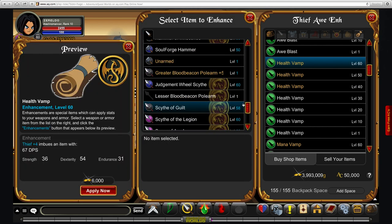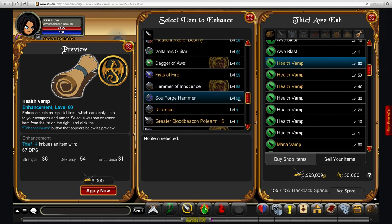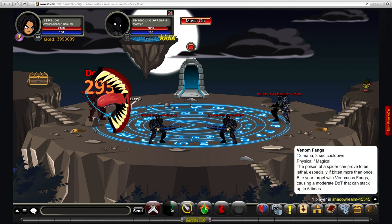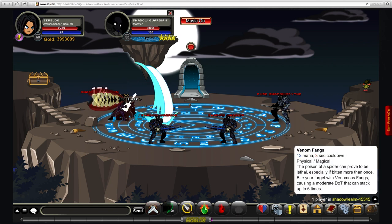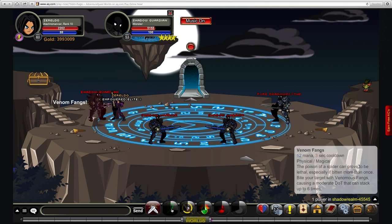For this video, I'm going to go with health vamp, using a stable damage range to give you the average damage. Just a reminder: this is after the rank 4 and 10 passives are in place, so you'll be a little weaker when you initially get this class. The first move is basically your go-to for stacking damage — it's called Venom Fangs, and it applies a small damage over time that stacks 6 times.